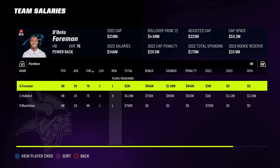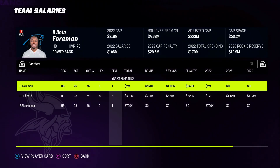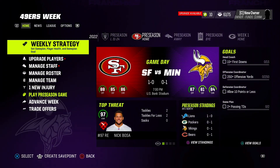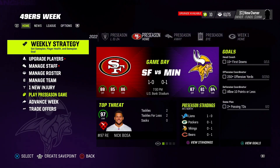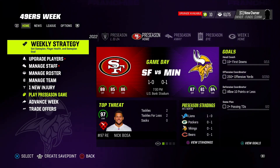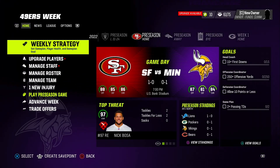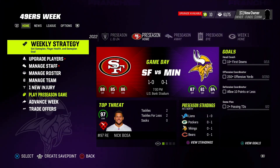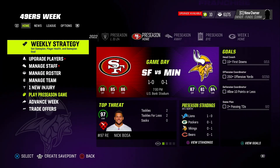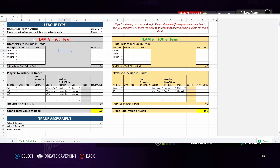Since your profile is on all teams, any trade you offer is going to get automatically accepted, which is why you need to make sure you're either okay with your bias showing or you use the trade calculator to determine it's a fair trade. I've shown the Madden story generator and trade calculator on a couple of other videos, but I want to include it here since this is all about setting up your franchise experience. Both are linked in the description — I didn't create them, I found them on Reddit a couple of years ago.